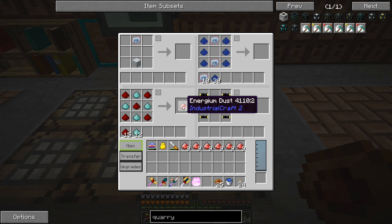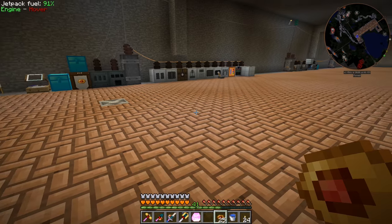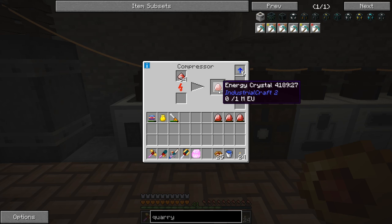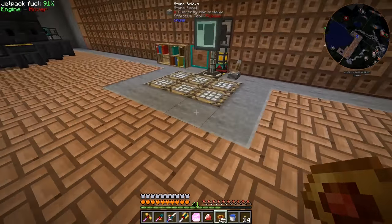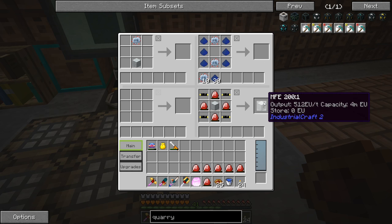We need these for the lapatron crystals, and then I think we need four more for the MFE. I'll take all these and put them into a stack over at our compressor and compress them. It looks like I'm going to have to babysit this because they don't stack. We'll get all the lapatron crystals done, make our MFE, and then we should be good.